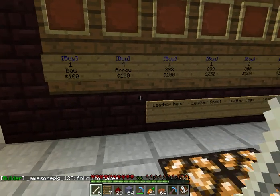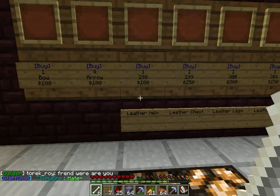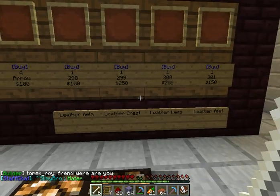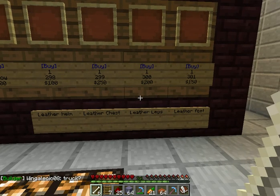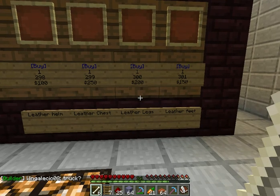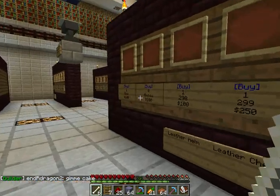Here we have PVP equipment — I'm probably never going to use these, but we're going to look at them. One bow for $100.00, four arrows for $100.00, one leather helmet for $100.00, leather chest plate for $250.00, leather legs for $200.00, and leather boots for $150.00.